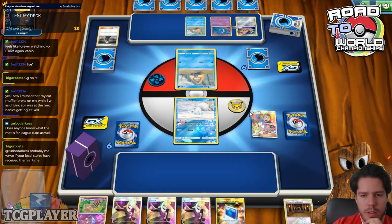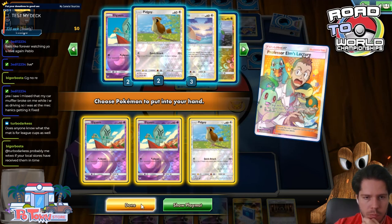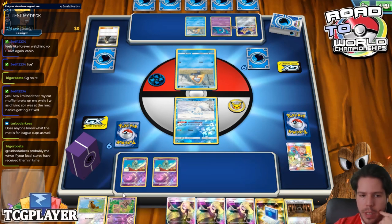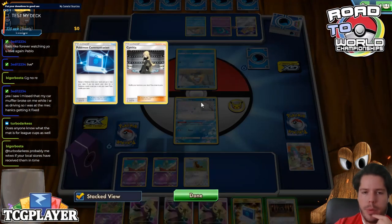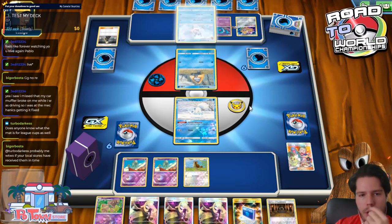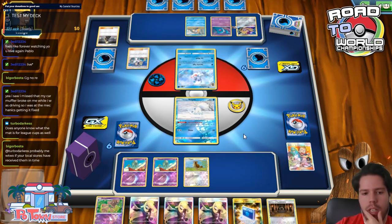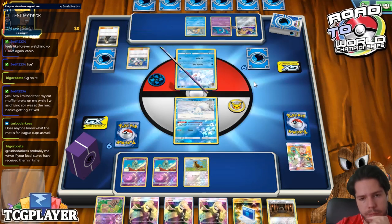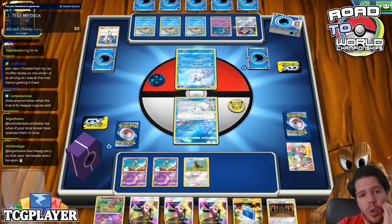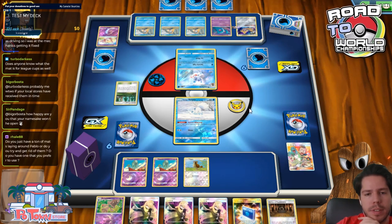We're definitely using this supporter on Turn 1. We're going 2 LTM and a Pokégear — that seems solid. We're going to lose the Vulpix, not a big deal. I don't know what stadium my opponent is playing, so I might want to keep mine for now. If it benefits him, I want to counter it — the Shrine doesn't particularly hurt or help us, but I'd like it as a counter pick in case my opponent has something beneficial. And there is a Brilliant Forest, so keeping the stadium was a good call.